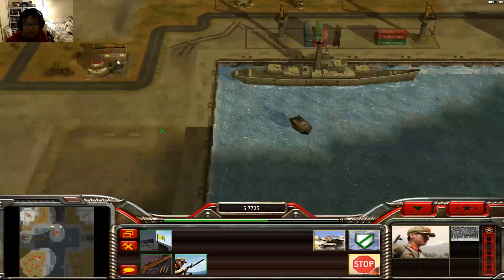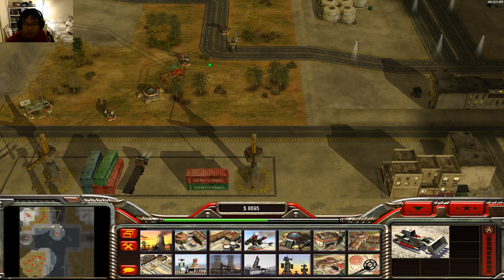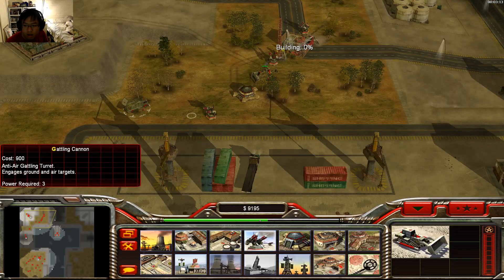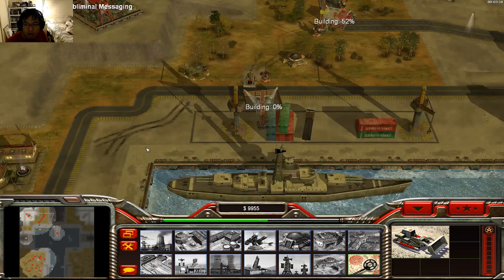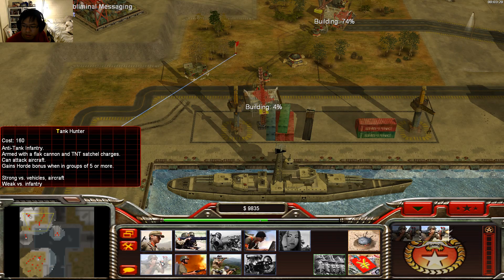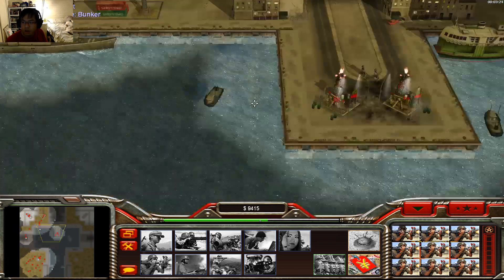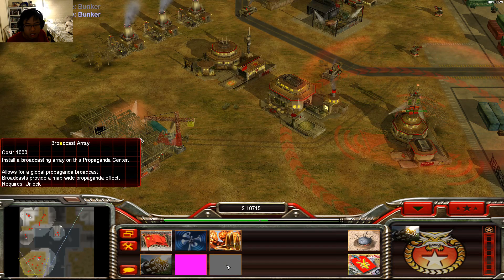Tell this guy to guard here — we are the Red Guard. I have no idea what I'm going against, it's a little bit concerning. Nice location but we should be okay. Subliminal messaging upgrade — digging that. Building some rocket troops. Flak earners — we'll get nationalism later.